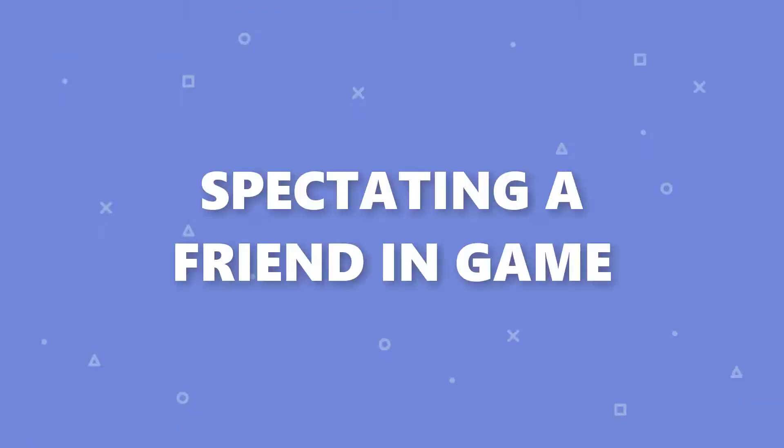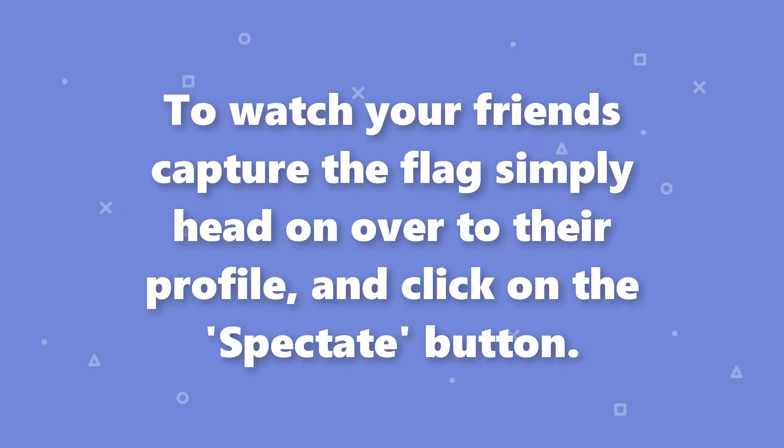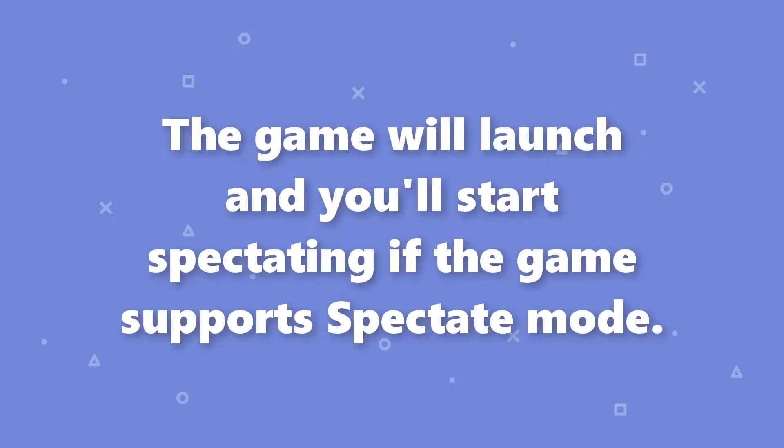And lastly, spectating a friend in-game. To watch your friends capture the flag, simply head on over to their profile and click on the spectate button. The game will launch and you will start spectating if the game supports spectate mode.